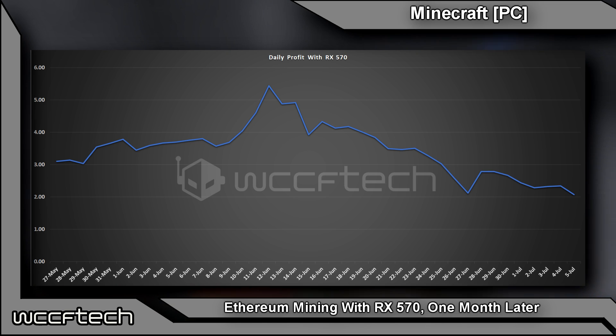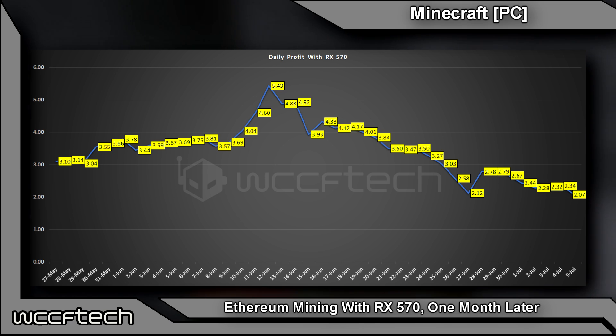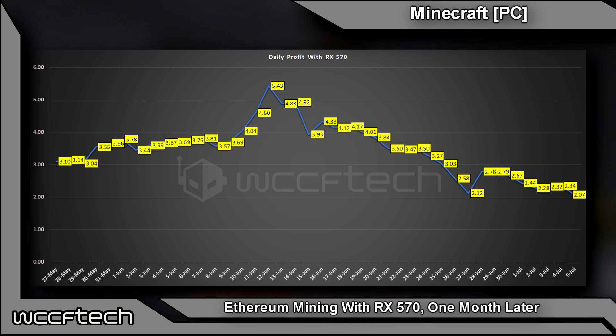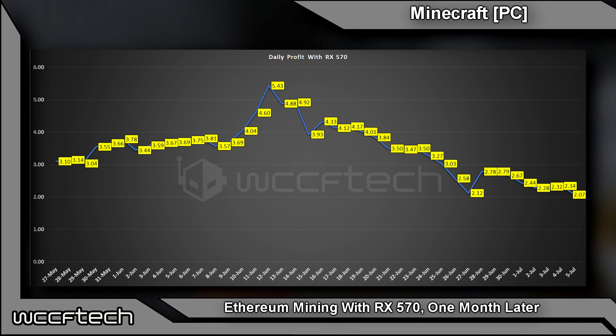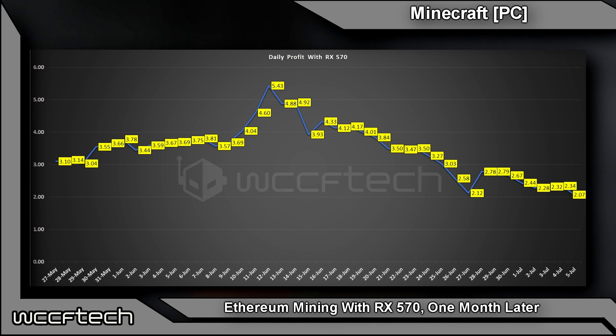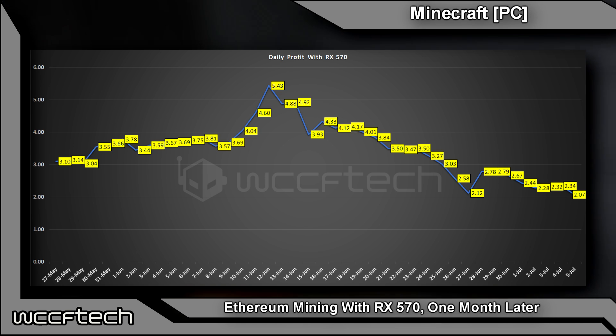Now we're going to add in the actual dollars per day. You can see on May 27th when we started, it would have netted you a $3.10 profit for that day. The next day it went up, then dropped a little bit, but then several days in it actually spiked up to $5.43 — that's a huge increase.